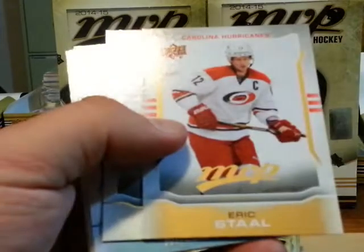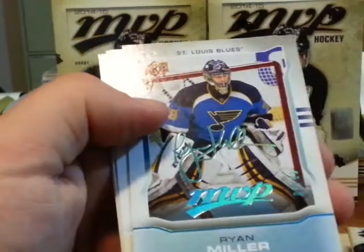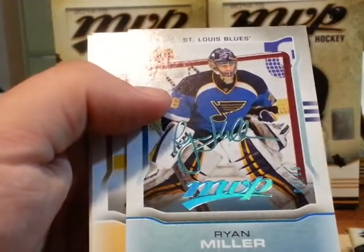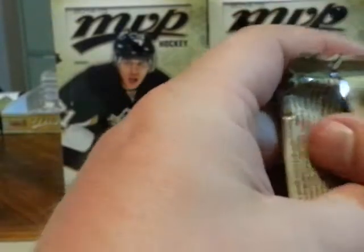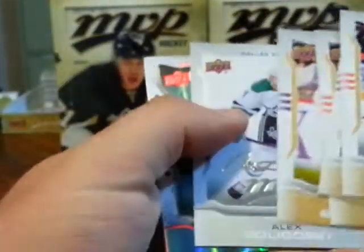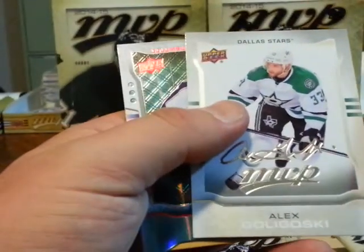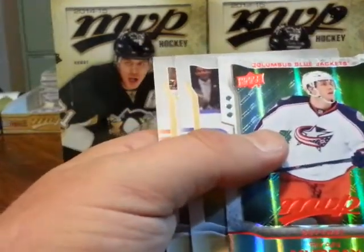We got a short print of Eric Stahl and a Carl Seidenberg silver script. Looks like I got a fifth — you're only supposed to get four of these. Ryan Miller, three out of 25 superscript. Not sure if that's a case hit or not; not giving me a good indication I'll get my other hits. We also have a short print of David, Nicholas Backstrom, Alex Golinski silver script, and a Ryan Murray color and contours.